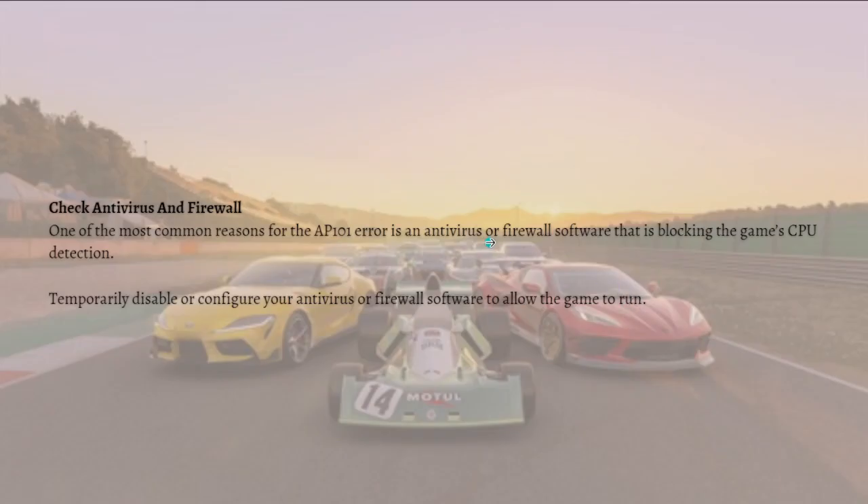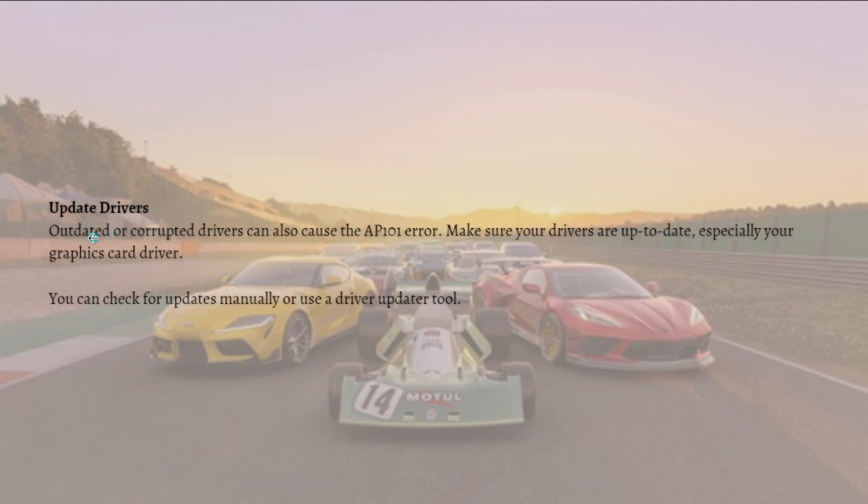The first thing that you can do is to check your antivirus and firewall. One of the most common reasons for the AP101 error is the antivirus or firewall software blocking the game's CPU detection. Temporarily disable or configure your antivirus or firewall software to allow the game to run.